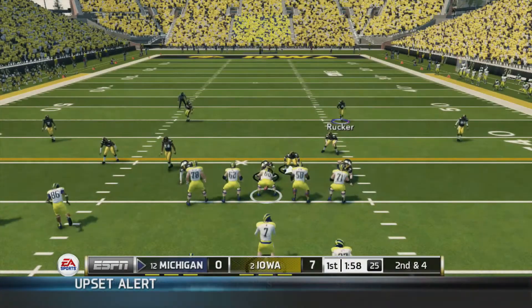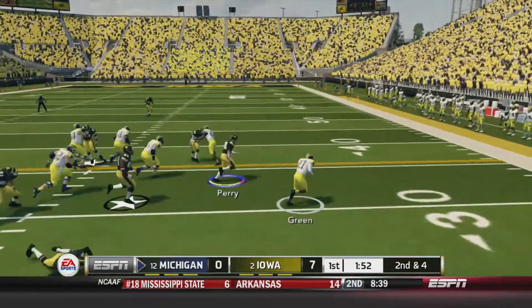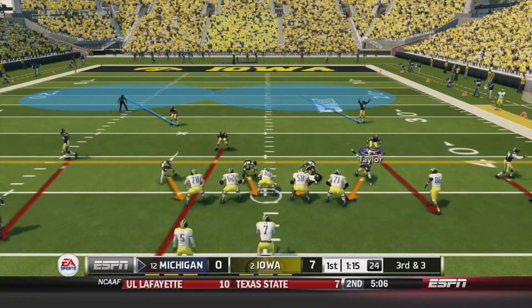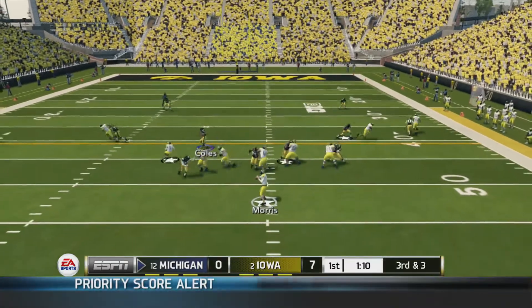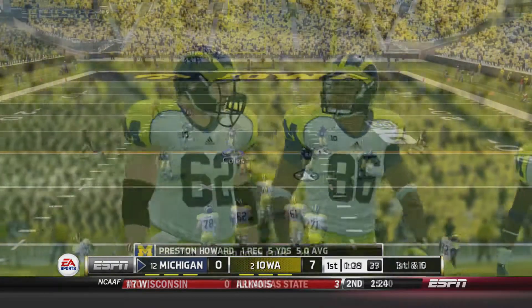Here we go, second and four for Michigan. They've got a pretty good high-powered offense, let's see if we can stop it. They're running an option play and they're going to pitch it off to the running back Green, and he's going to get a first down as we miss a couple of tackles. Third down and three for Michigan — Morris, he's a lefty, he throws it to the right side, and it's Howard with the tippy-toe catch for the first down.